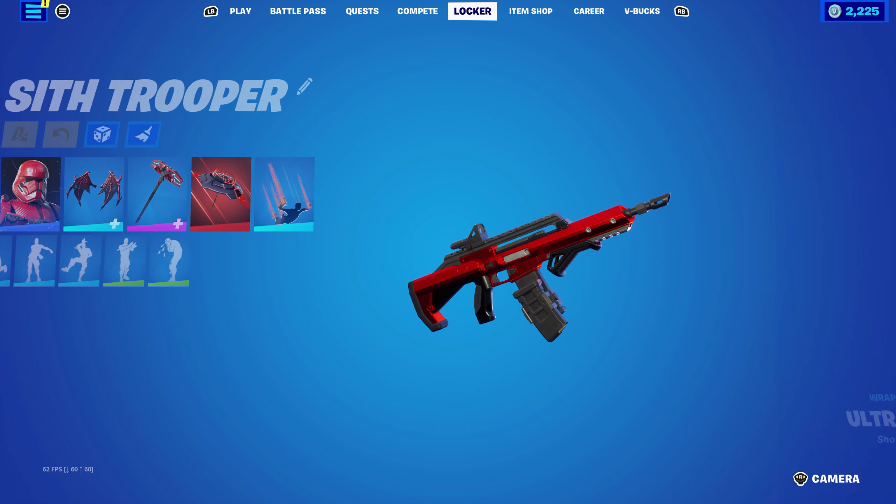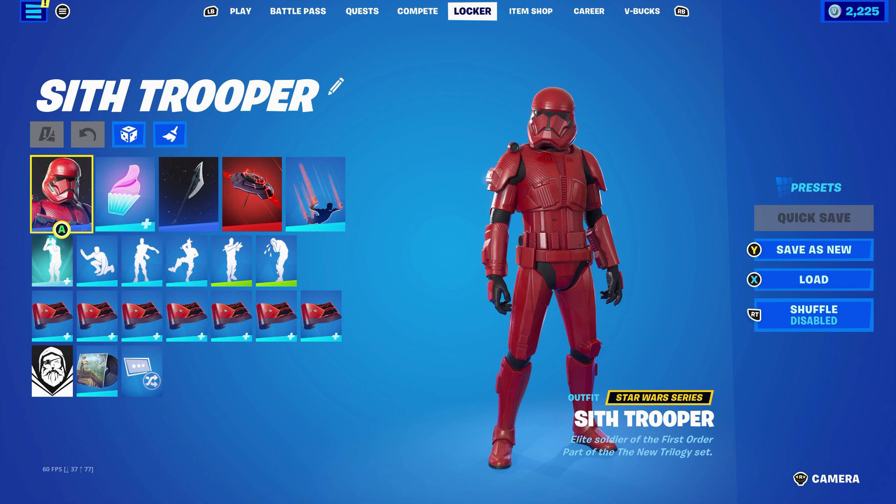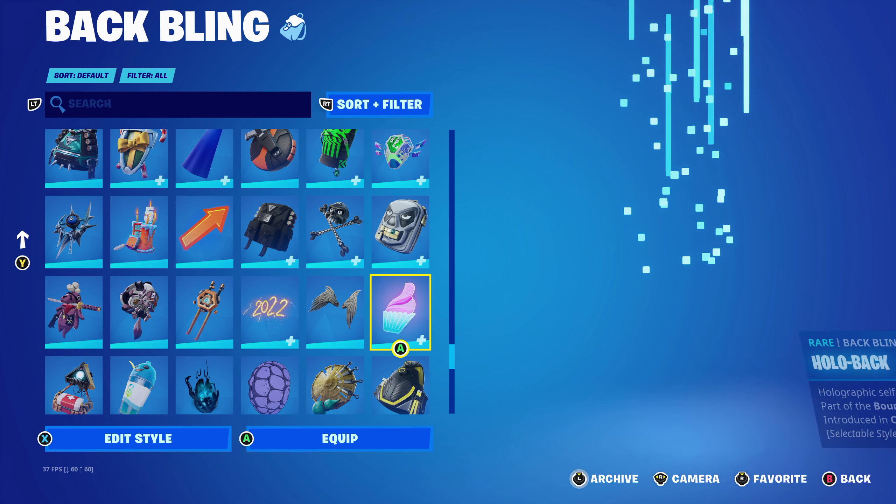The wrap I'm using is Blasted, part of the Short Fuse set, introduced in Chapter 2, Season 2 — using it for the red and the black. This is TNT's weapon wrap.